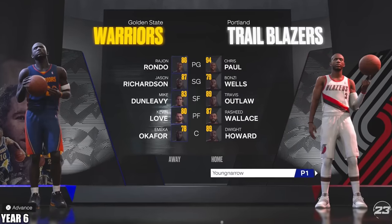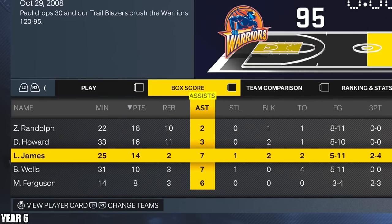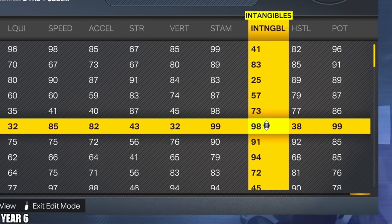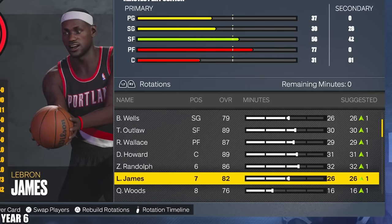We got to play the Warriors here for our first game of the year, and that's going to be a blowout. He put up 14, 2, and 7 — that's going to be 23 upgrade points. I'm going to go speed and acceleration again — 11 on speed and 11 on acceleration — and then the last two to max out intangibles. Let's see how LeBron does on what feels like his first real season in the NBA.